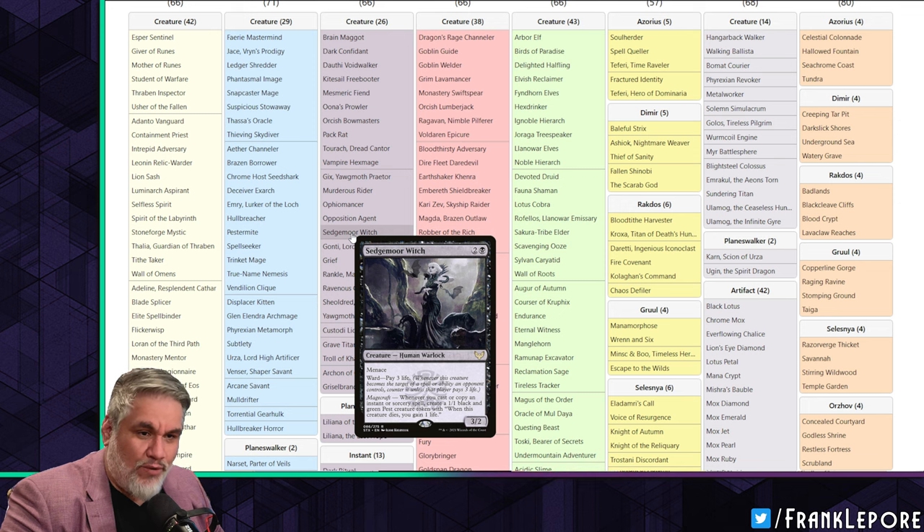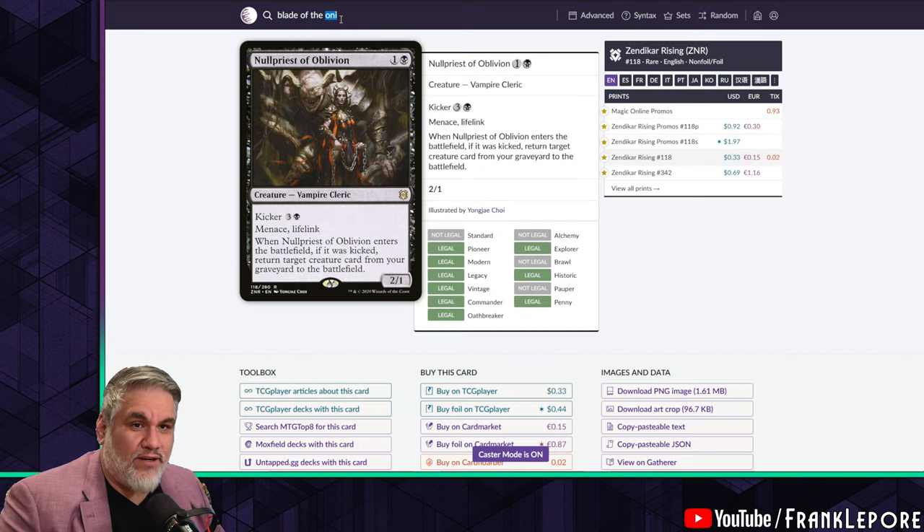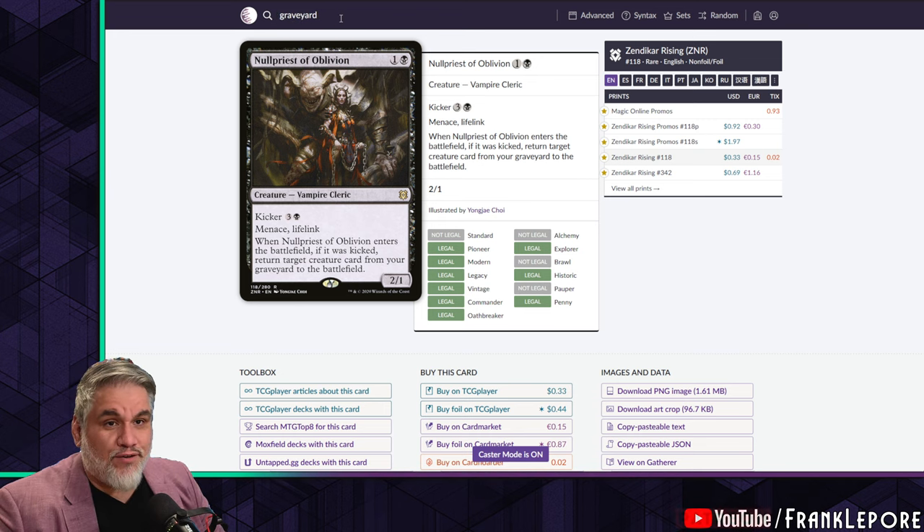I also have Sedgemoor Witch — same reason of the menace, it makes tokens, has a great reward, and it's a solid body. Instead of Opposition Agent, I have Graveyard Trespasser, which I think is a great card.